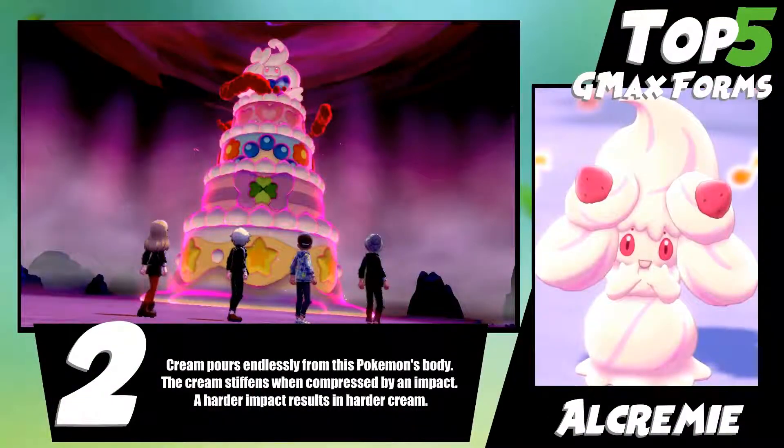At number two we have Alkermy — a Pokemon that has kind of gone under the radar a little bit. G-Max Alkermy and G-Max Garbodor have very interesting and unique designs, but I think Alkermy's I just liked better. Obviously being the whipped cream on top of the cake is crazy, and the cream just pours endlessly from its body. When it gets hit, it just attacks with better defense, which is kind of cool.